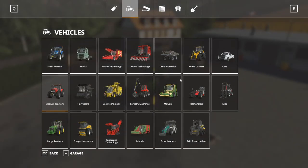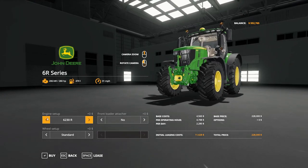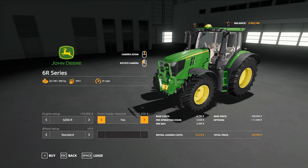First thing we need to talk about is the tractor. The tractor I'm going to pick today is in the medium category, all the way to the right — the John Deere 6R series. I picked this because it has enough horsepower as long as you upgrade it, and it has the front loader attachment. Corn has several different uses in the game: you can sell it, use it to feed your pigs, or use it for silage — which will be another video. For selling or feeding pigs, you may need a front loader on your tractor.